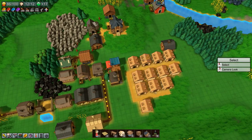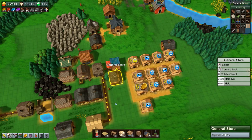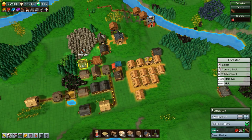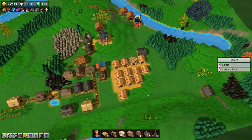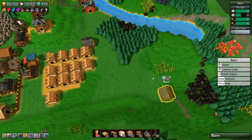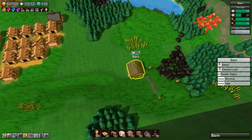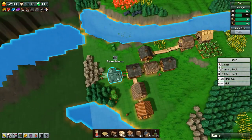Why aren't we generating red coins anymore? Wait a minute — we have a forester going somewhere. Yes we do. Let's delete that — we don't need it anymore. And how is this looking? It's full so let's delete those guys. We're generating red coins again.